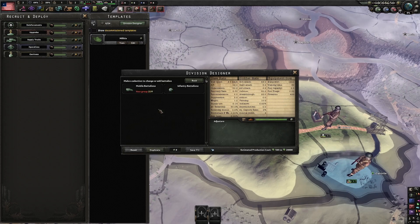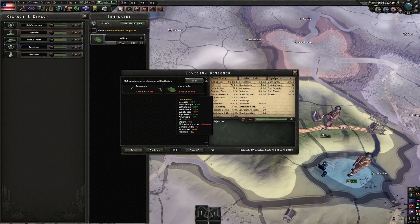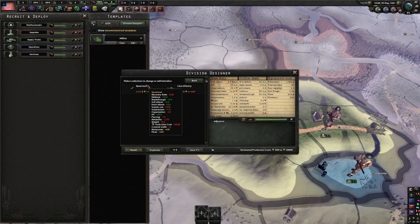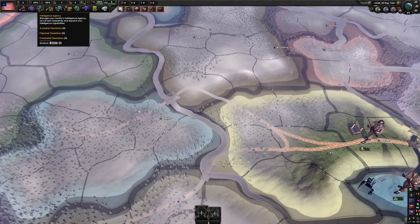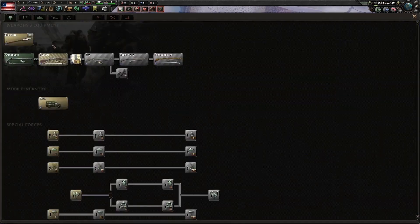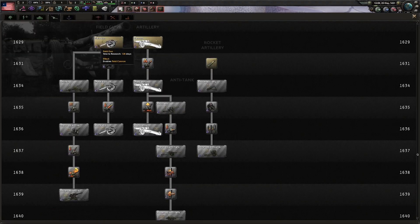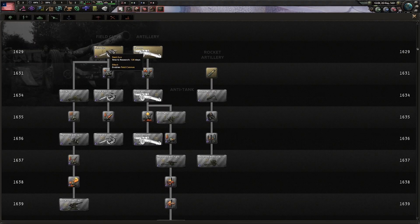It optimizes the game, improves FPS, and enhances visuals. It reduces shaders, removes water reflections, adjusts map colors, and adds custom icons. Surprisingly, even people with decent rigs like the new look more — looks good and adds FPS, win-win. Highly recommend it.